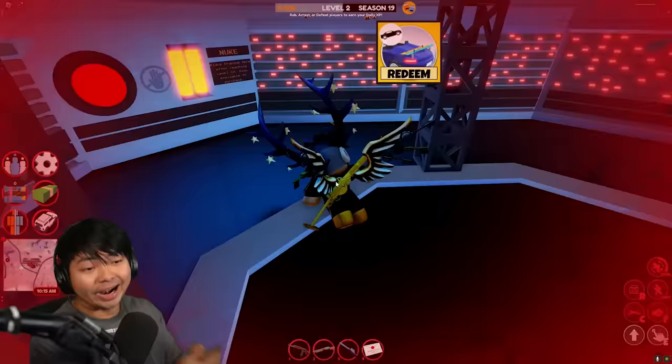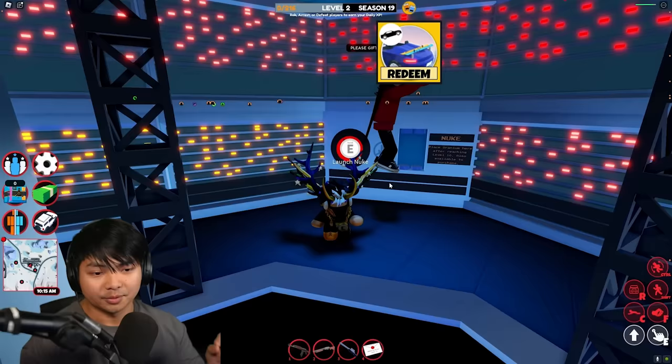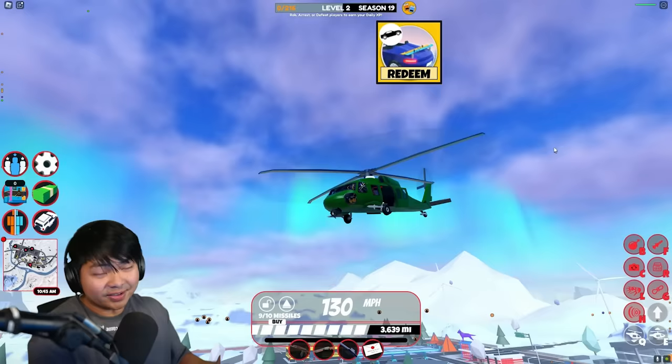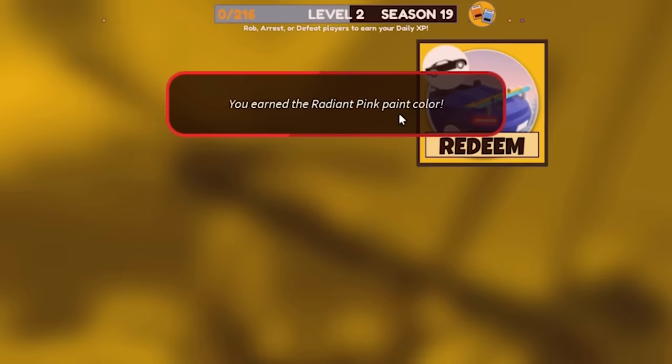Next up is the Radiant Pink. When you join Jailbreak and launch a nuke, you can see the nuke right here. Every time you launch the nuke, you're gonna go ahead and get a Radiant Pink. You earned the Radiant Pink color.